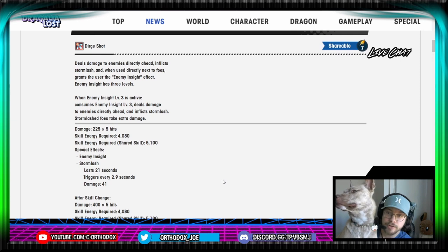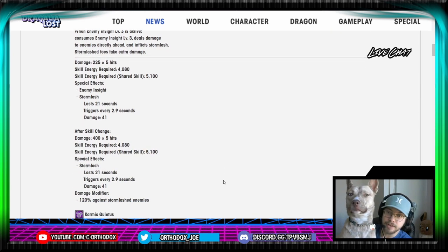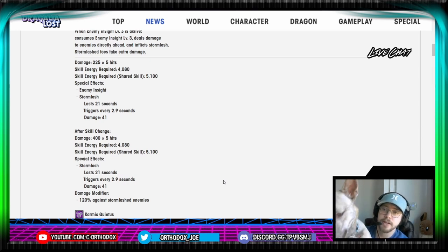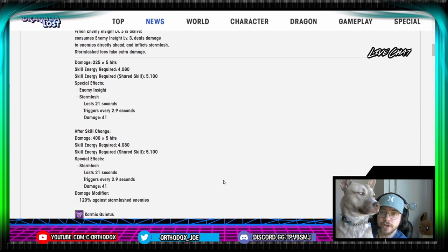Pretty traditional here. Looks like every third shot is going to go ahead and do Stormlash for us. We can take a look to see what the changes are going to be. So damage 225, five hits. Skill energy required — wow, that's actually pretty high — 4,000 SP cost. And the share cost is actually pretty low at 5,100.